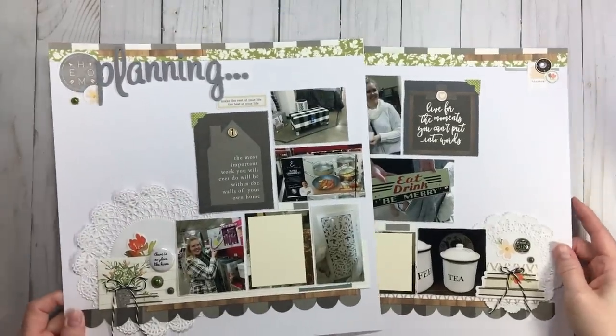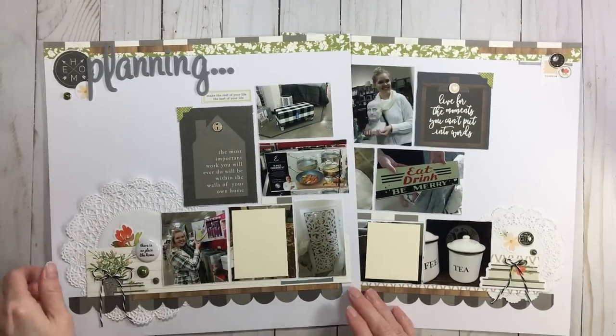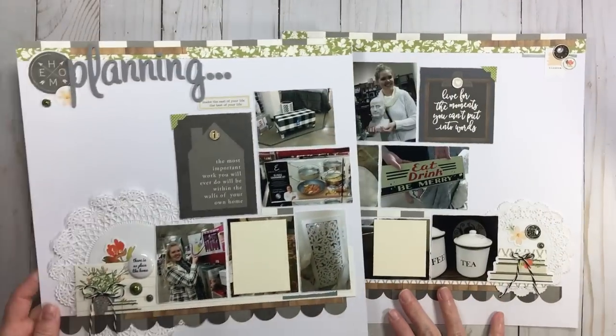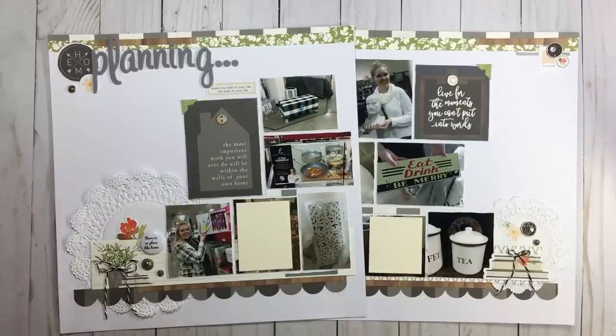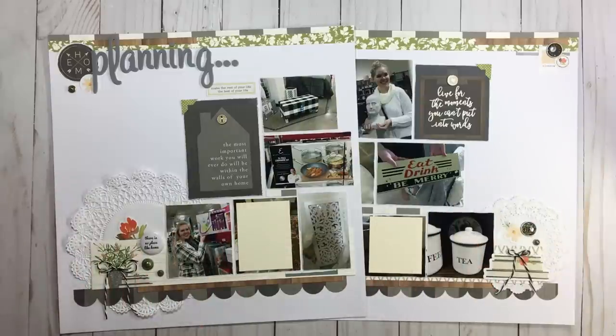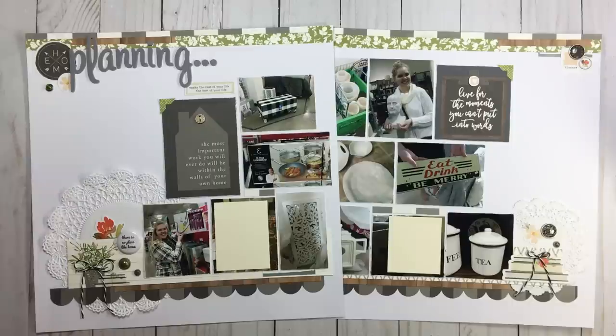I'm very happy with how this two-page layout turned out. I covered my brads in the back with washi paper. The flare that says 'No Place Like Home' is very fitting, and I love the load prompt because it prompted me to go through my photos of all the items my little one has been collecting for her home someday — like a modern hope chest. We started one for her a long time ago and now it's turning into reality.